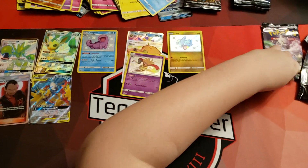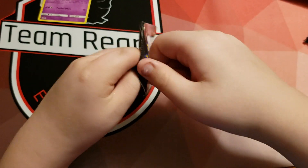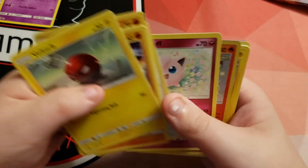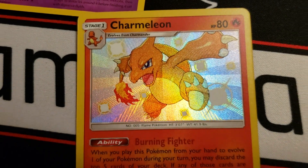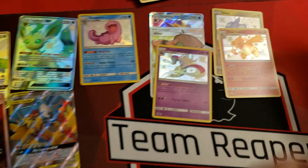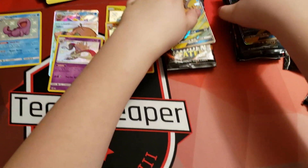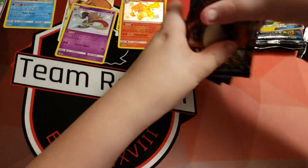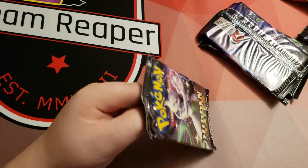Still not bad. Last one for this tin — we got a shiny Charmeleon! Is it a shiny? Yep, cool! All right, so that's the first half — not too bad. Here come the Raichu tins. We have two Raichu GX tins.